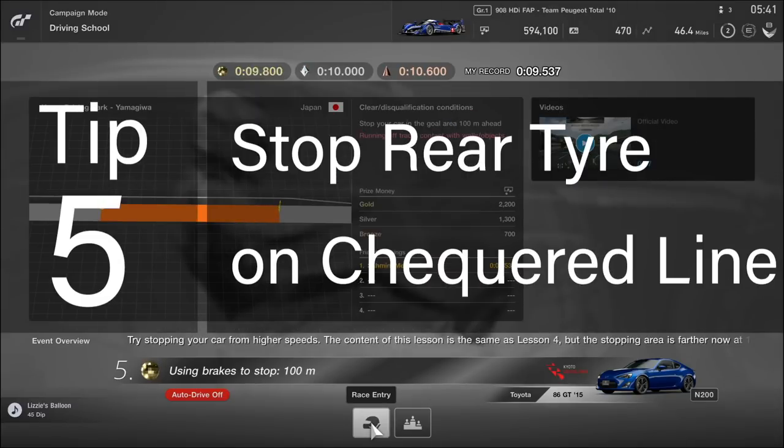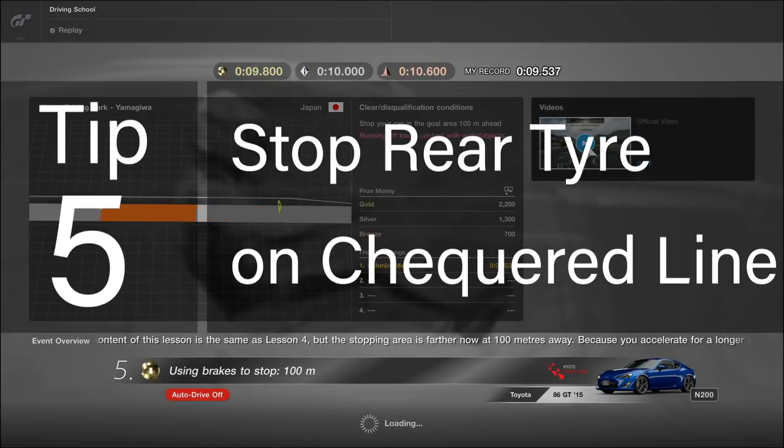Tip number five for lesson five: stop the rear tire on the checkered line. In case you're thinking the green and black section is where you're supposed to be stopping, the closest point is actually the smaller black and white checkered line.